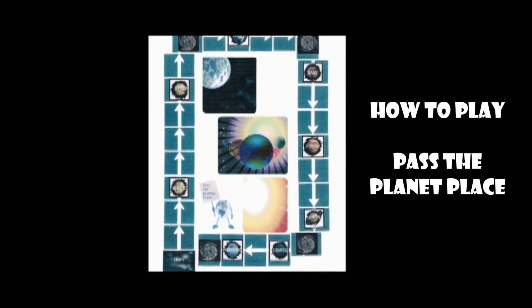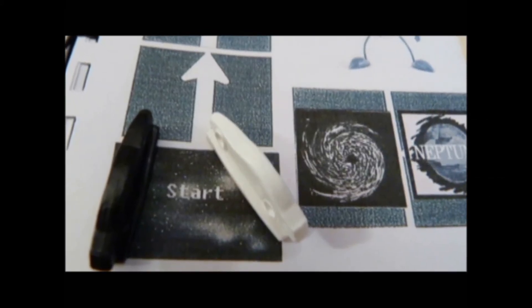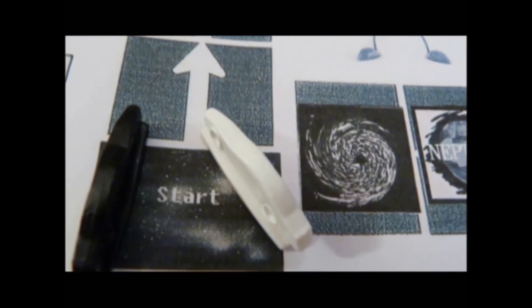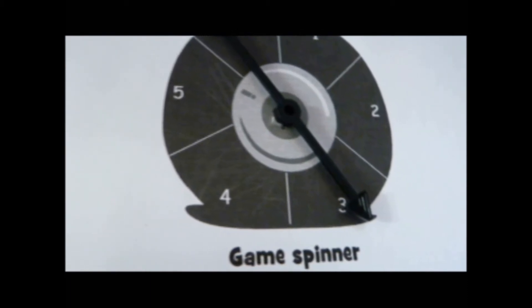How to play Pass the Planet's Place. To start, put your cars on the start space. Do not use a space again during the game. The first player spins to see how many spaces to move forward.